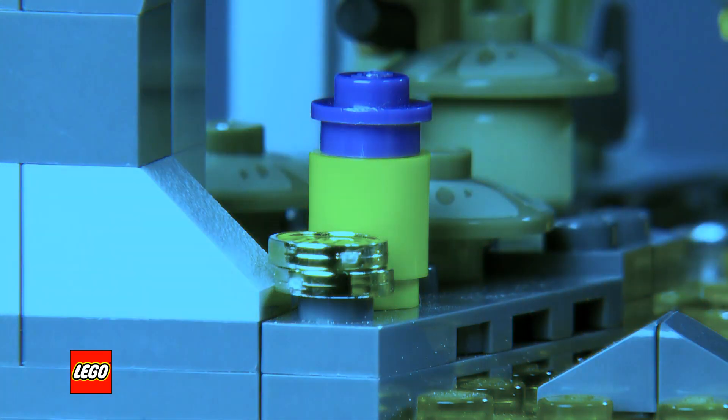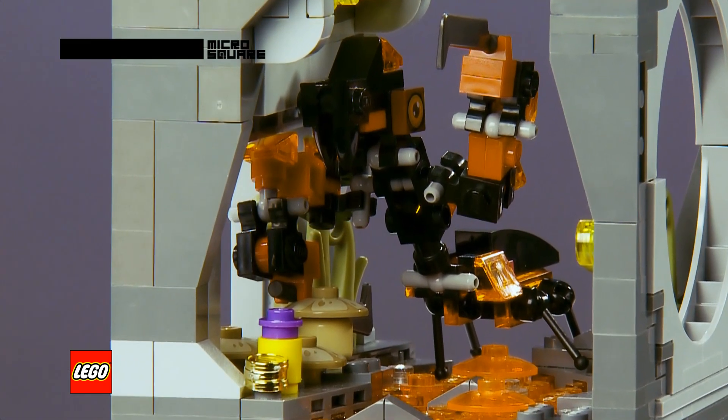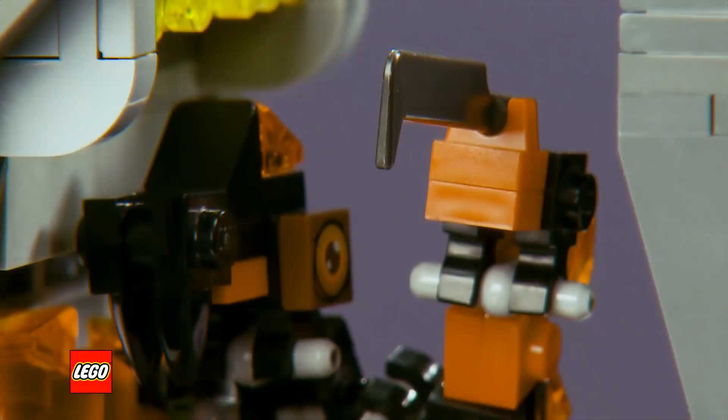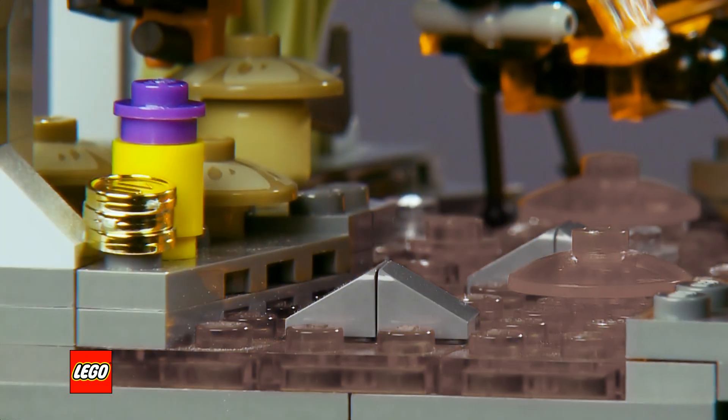He combines it with the other two just as the lava monster sees him on the ground and moves towards him. With the three keys combined, the lava monster knows his time is up, and just then he freezes in place as the lava cools all around him.